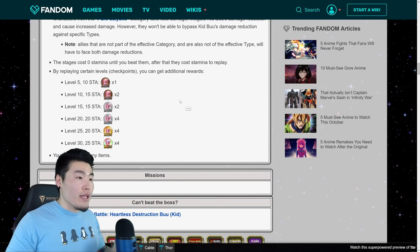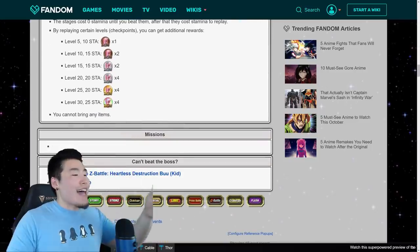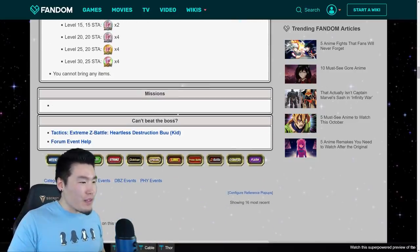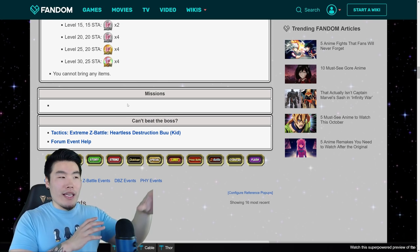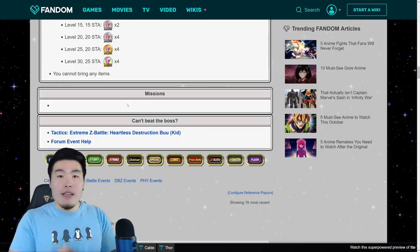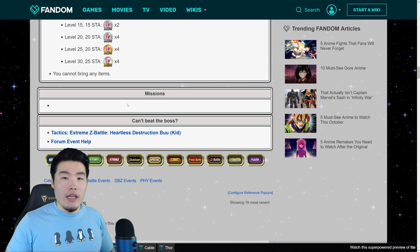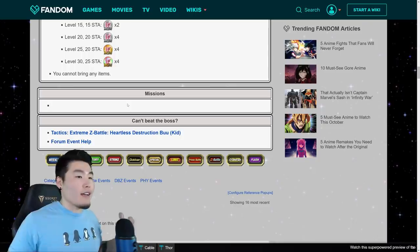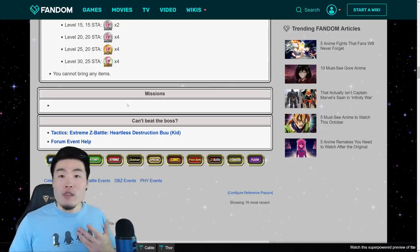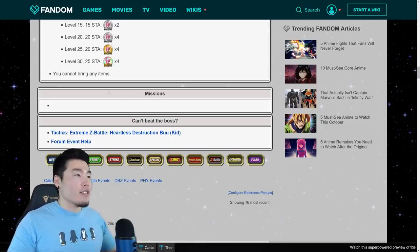The stages cost 0 stamina until you beat them; after that, they cost stamina to replay. By replaying certain levels' checkpoints, you get additional rewards. You cannot bring any items. There's a missions section on the wiki that's still a work in progress, but you can expect missions for clearing certain levels and for Extreme Z awakening Kid Buu — probably 5 to 10 extra Dragonstones for missions, maybe more.